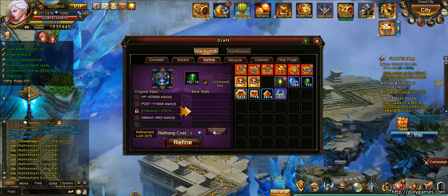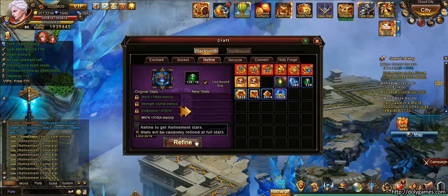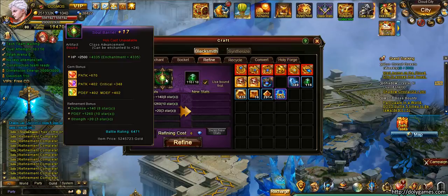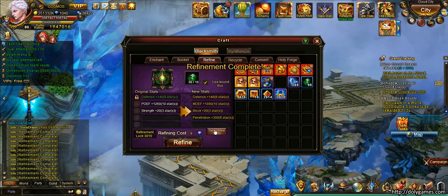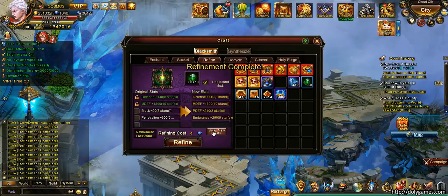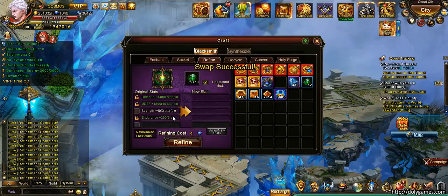Intellect, PDF, HP — not what I need. I need strength. I'm gonna stop at eight stars and take the block as well and a little bit of physical attack, because my refinement crystals are running out. For the other artifact I can add another stat — I'll keep the defense. Penetration is an interesting stat I haven't invested into, but I'm gonna take the magic defense. Nine endurance, I'll take that, and three strength. I'll take these stats for now and gather more refinement crystals because I'll need a whole bunch.